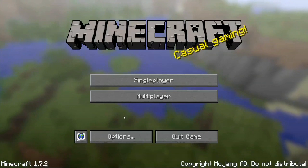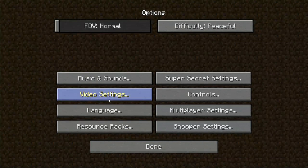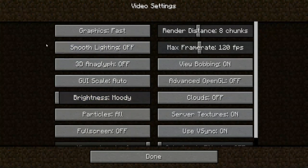So what you want to do is open up Minecraft and go into Options, and then go into your Video Settings. The Video Settings are going to drastically affect how smooth or how slow the game actually operates, especially if you're playing on a server.